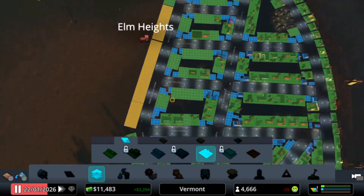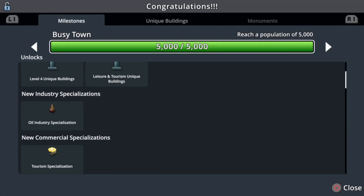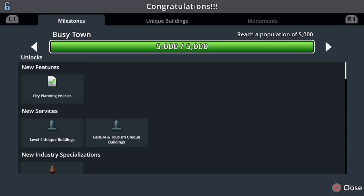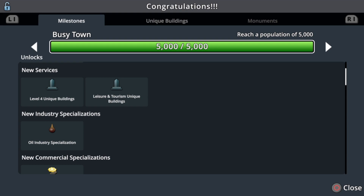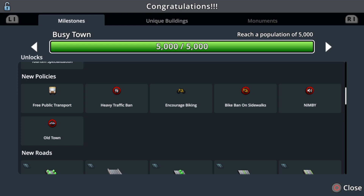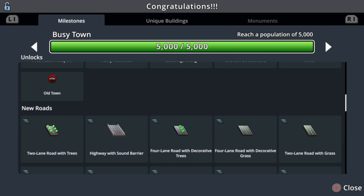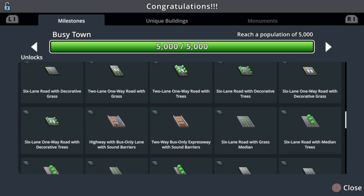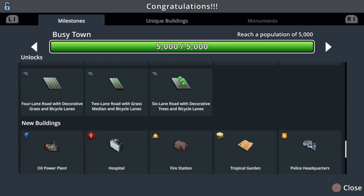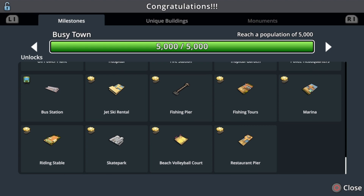Traffic's good. Oh hey, here we go — milestone! Busy Town: 5,000 people! New policies unlocked: we got oil, we got tourism, old town, biking. New roads too — roads with trees. New buildings: oil power plant, hospital, fire station — that's all good stuff. The marina, skate park — neat. We'll have to use some of this stuff. Well, that's 5,000 people so far, looking good.